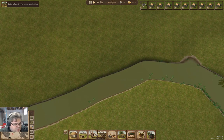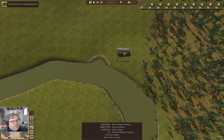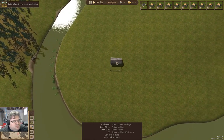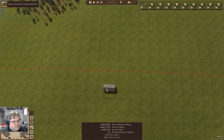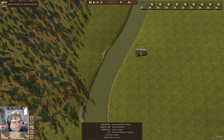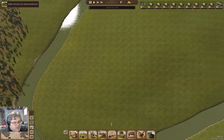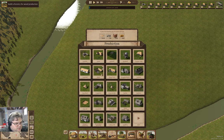We're also going to need a thatchery - production, thatchery. We'll put it here. And we're also going to need a smithy.